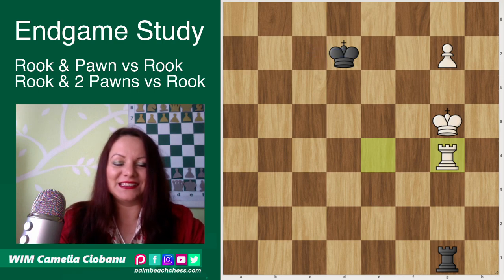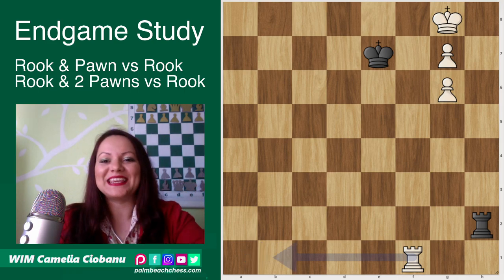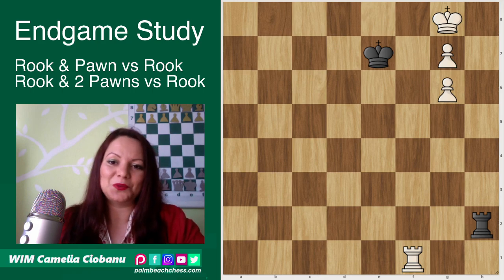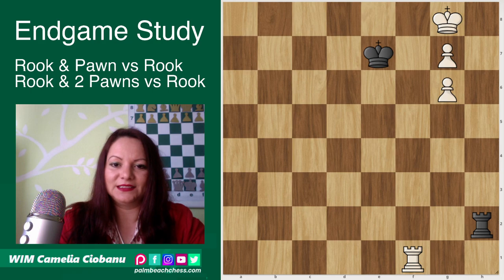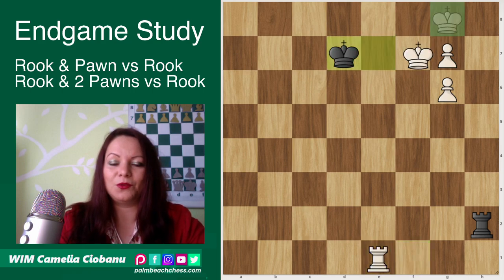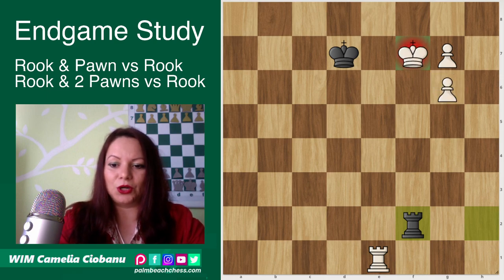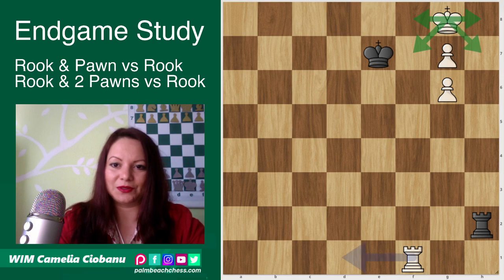But my challenge to you today is: what if white will have an extra pawn from the beginning? This is quite tricky because it presents some advantages and at the same time some disadvantages. The disadvantage obviously is the fact that the pawn is blocking the way of the king, so he will not be able to go up anymore because it's blocked. The king cannot escape from d8 because of black's king and black's rook. So probably one check is needed.